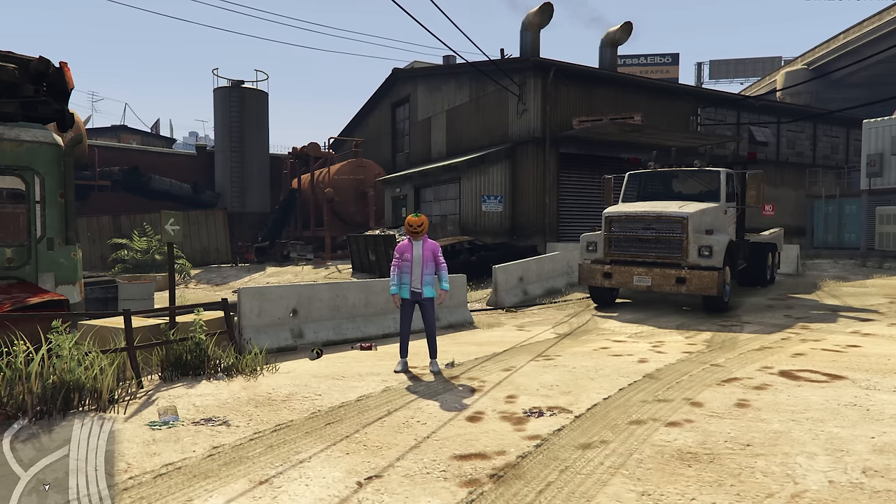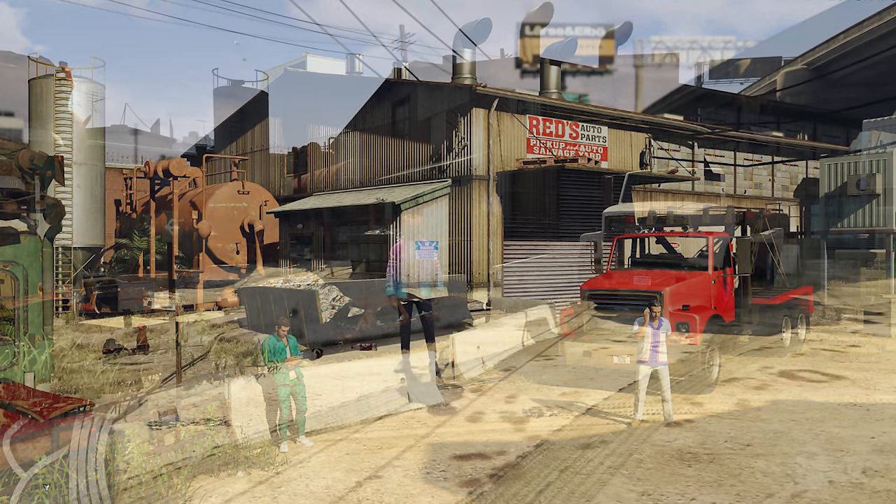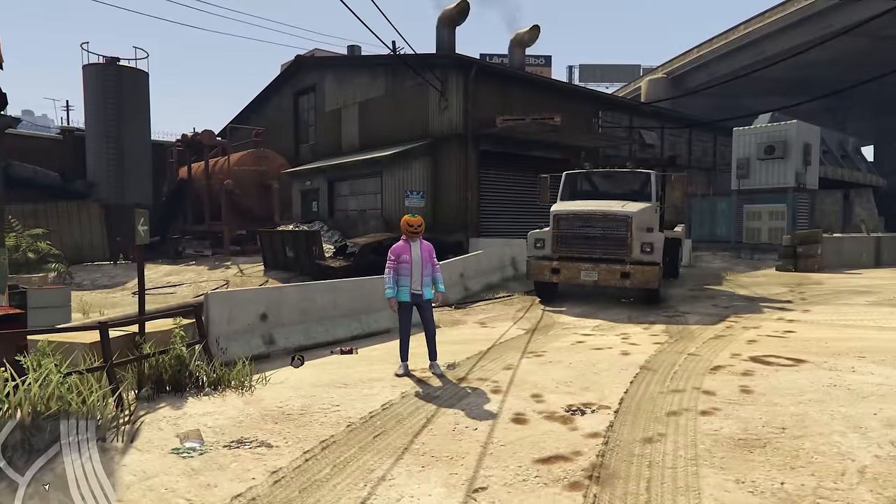As you can see from us standing here, let's throw this screenshot up on the screen. Red's Auto Parts, Pickup and Auto Salvage Yard. And then if we fade out, you can see we are here in the exact same location.